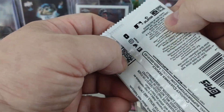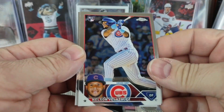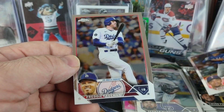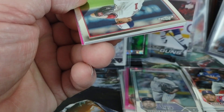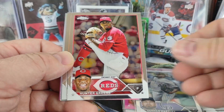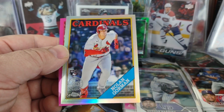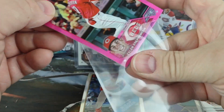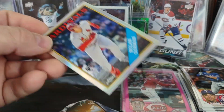Two packs left of the first blaster. Nelson Velasquez rookie, Pagaro rookie, Bubba Thompson rookie, and Freddie Freeman — that was the first pack with nothing extra, just four cards. The last pack also has a pink: Mackenzie Gore, Hunter Green, Jose Abreu, another '88 of Nolan Gorman rookie, and a Tyler Stephenson pink. I'd say this first blaster was pretty darn solid — nothing numbered but we did get an auto.